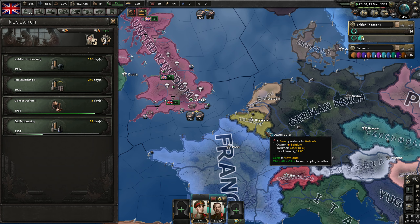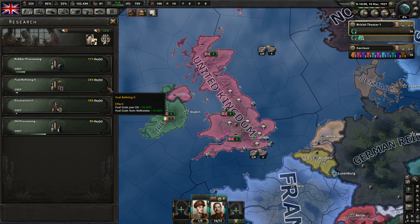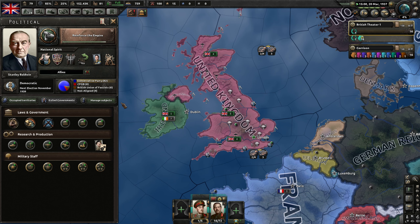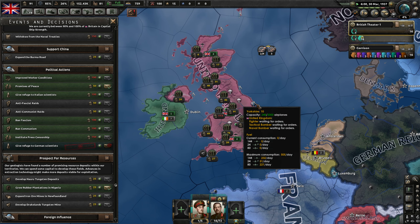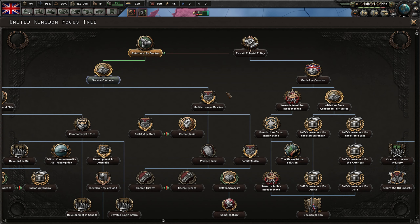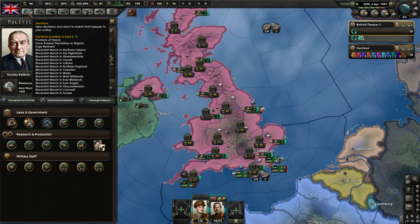You can go for excavation. Beautiful. I think we might need that extra research slot — I'm leaning towards that definitely. And we can go for partial mobilization. I think I'll try to give refuge to the Italian scientists, just get them on board, get that 5% research speed early. I can march in Northern Ireland! I can do a bunch of marches to boost up my popularity. I'm not getting a lot of fascism boost — it's not going up at all, so we have to do marches for that.